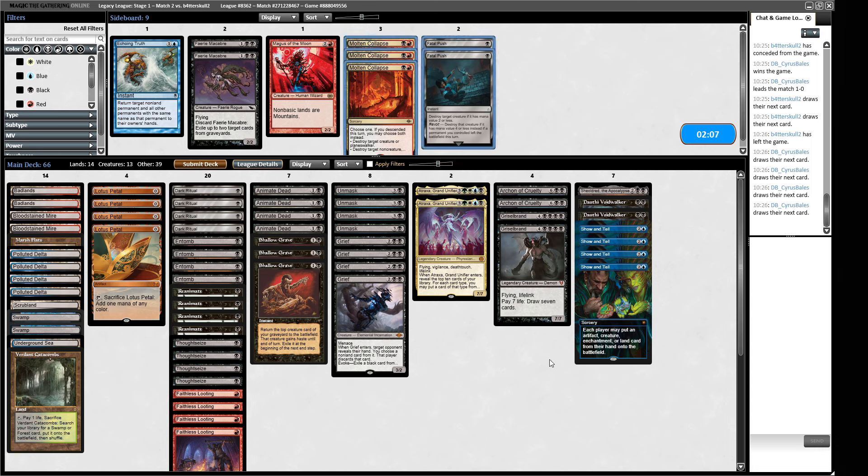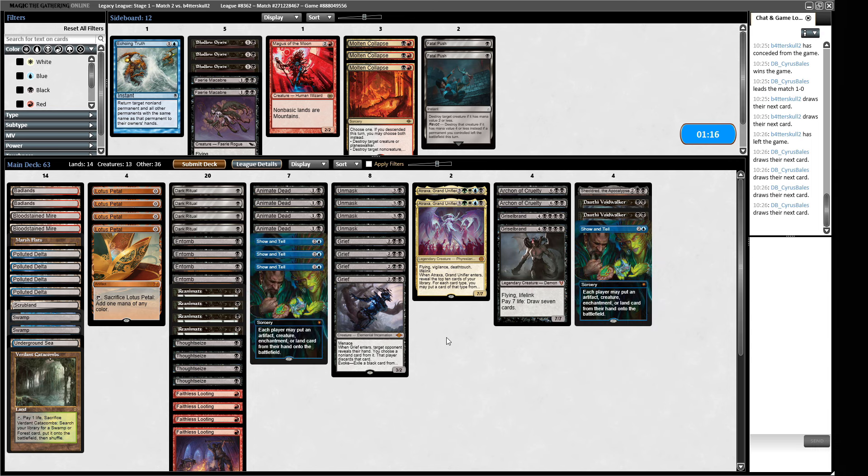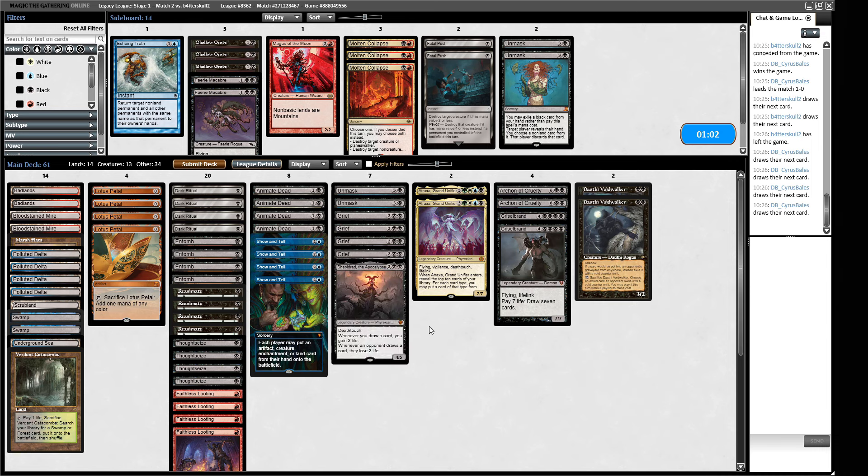How much do we respect Psychic Frog? We could respect it with a couple of Pushes, or a lot with five. Shallow Graves are probably actively useful because our opponent might have a Surgical Extraction or Cling to Dust. Do I want Show and Tells over Shallow Graves? Actually we can just ignore the graveyard with Show and Tells. We'll get three Show and Tells, trim an Unmask, and use Thoughtseizes rather than Unmasks.